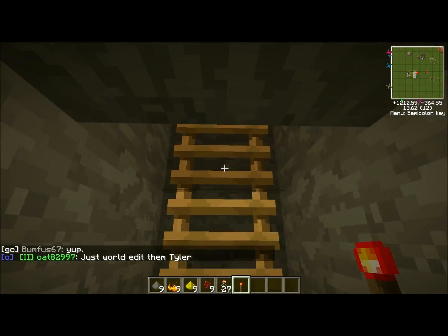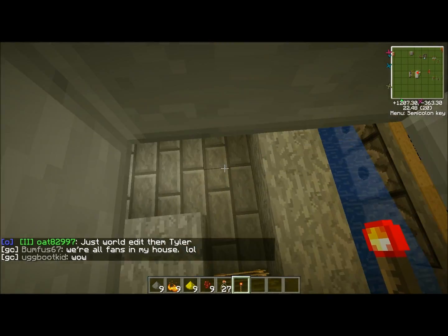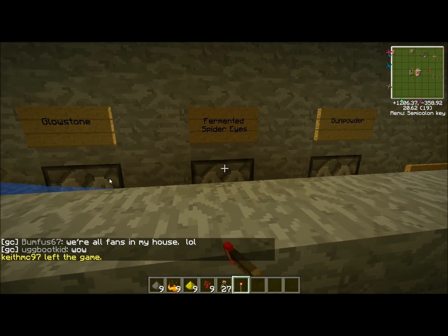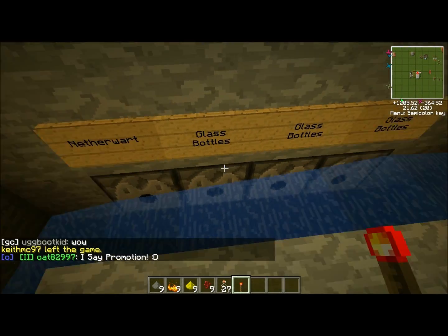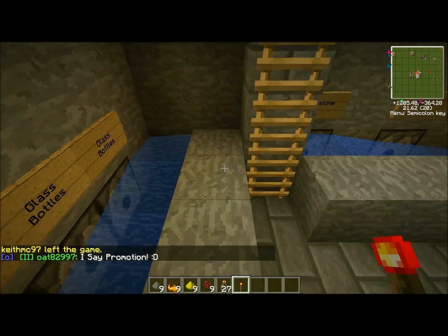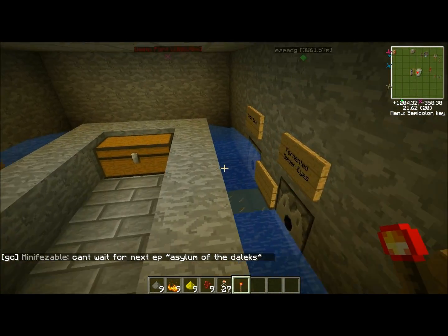Also, it's very easy to restock. I just added a little door right here to get up to this room. You can easily access all your dispensers up here. Just note there are 3 dispensers for glass bottles and one for nether wart.